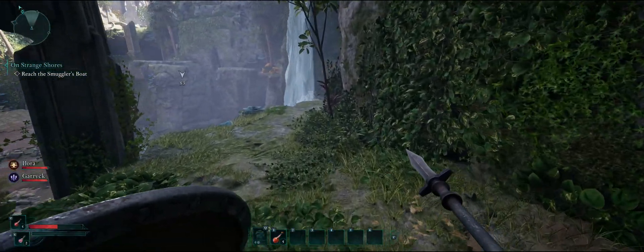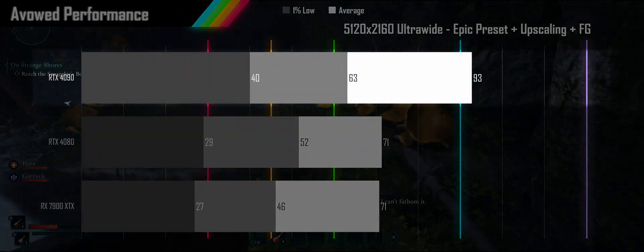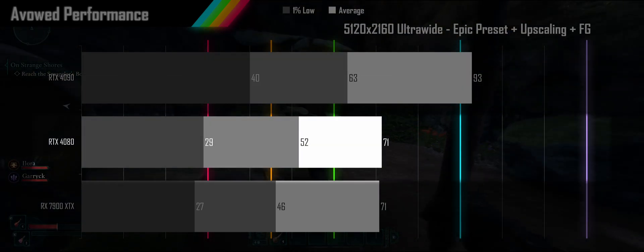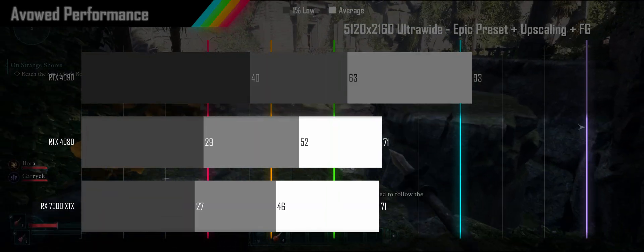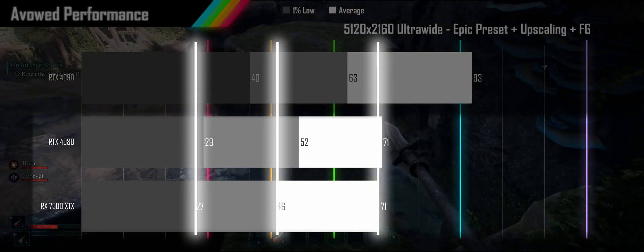Let's take a look at the performance uplift of each performance setting. The RTX 4090 is the only card that can really handle this resolution with aplomb, while the 4080 and 7900XTX aren't quite reaching the performance levels needed. Impressively, the 7900XTX was running neck and neck with the 4080 despite the game using ray tracing.